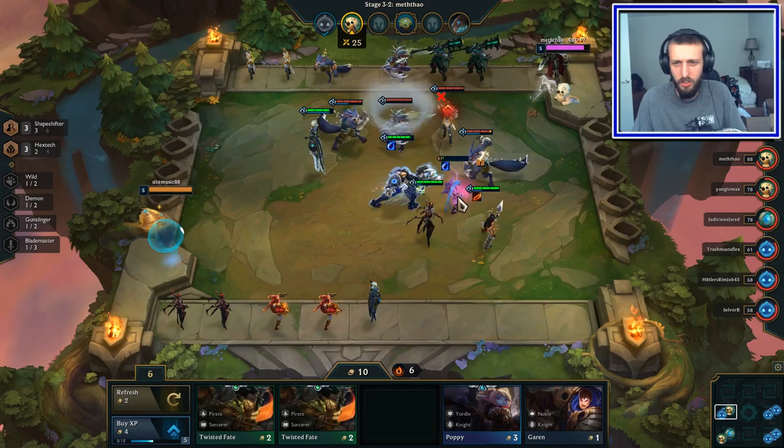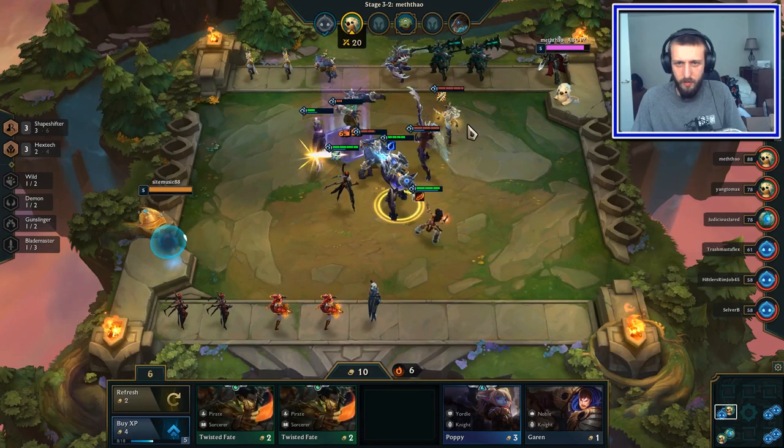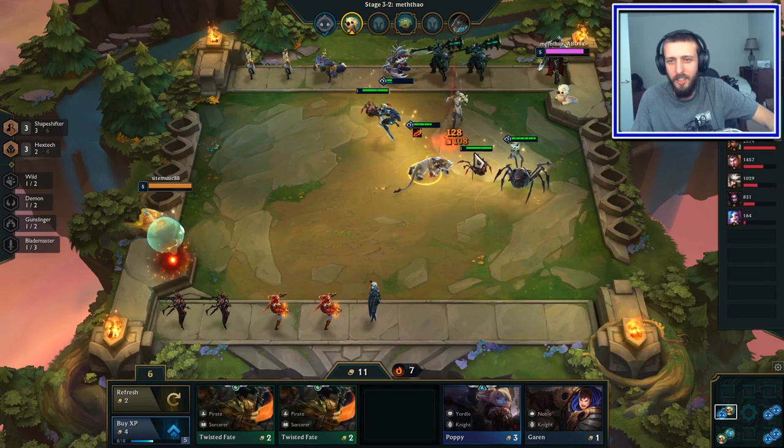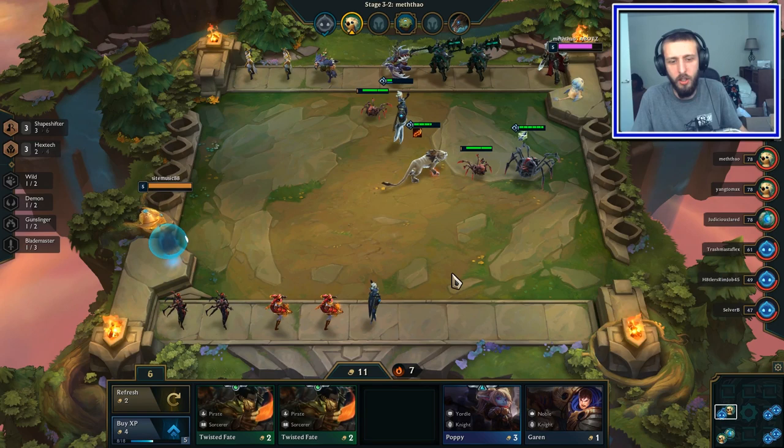We have a pretty solid setup for now. We really need to start getting some three-stars or at least close to three stars. We don't even have a backup two-star yet which is kind of unfortunate. Jinx — do you want the extra mana? You can have it for now. Bye-bye items! I need to move Jinx, she needs to go in the back line.